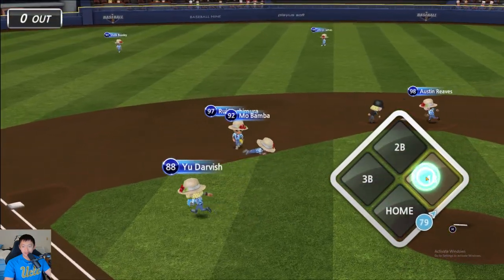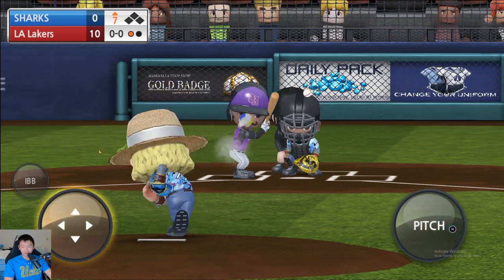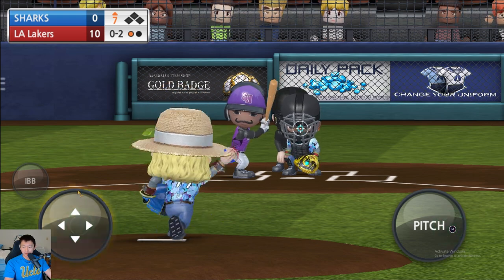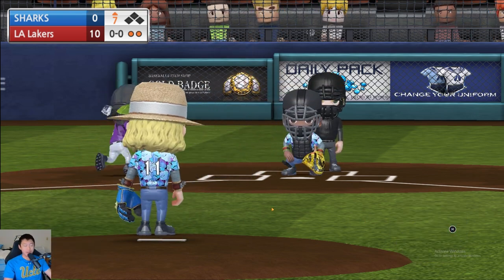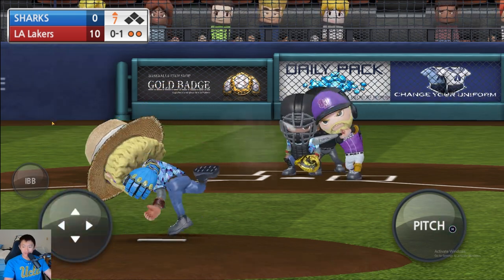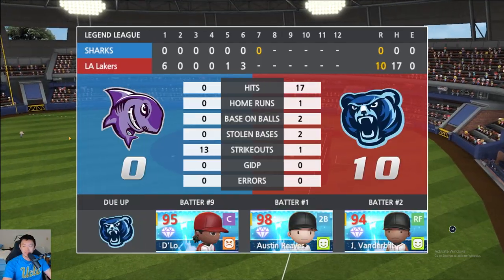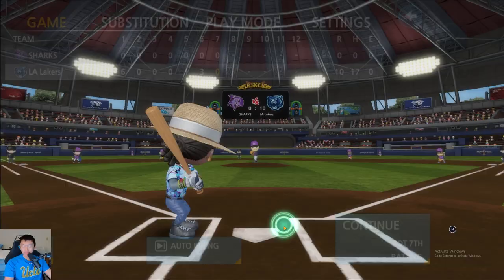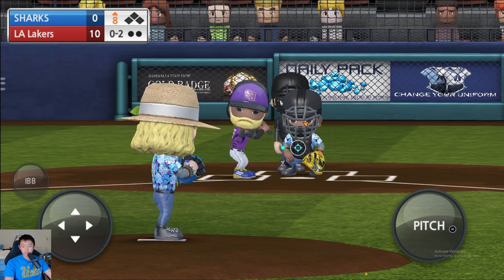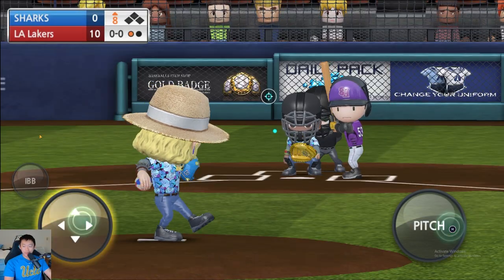0-2. Let's see if we can get him to chase one down low. He gets hit on a Bamba — another diving catch, pretty obvious out. That's gonna catch just barely the edge of the strike zone, and we're gonna get him again. The strikeouts just keep piling up — 12 strikeouts. They'll chase. He's chased that twice in a row. We had two up high, we're coming back down low — and we froze him. 13th strikeout.